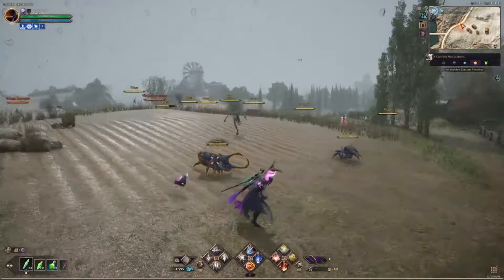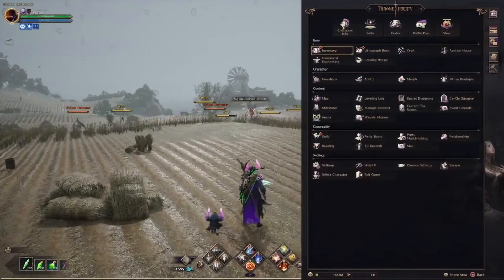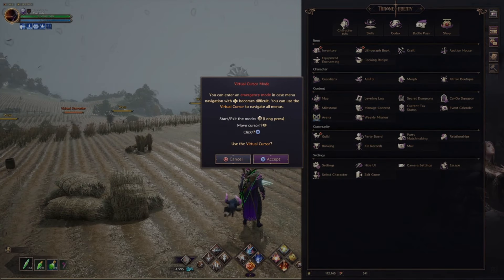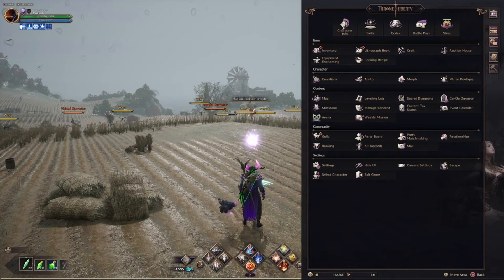One thing to make super easy: once you press the options button or start button, whichever console you're on, hold down the left stick (L3) and after one second it'll enter virtual cursor mode. Confirm it and you'll get a cursor that lets you fly through your menus much easier than pressing the D-pad up and down repeatedly. To get rid of this cursor, hold down L3 again or just close the menu.